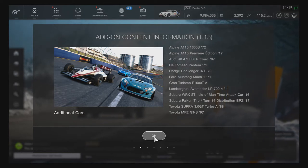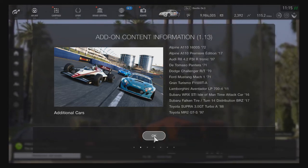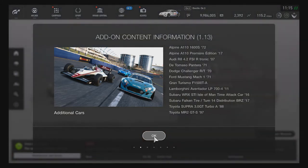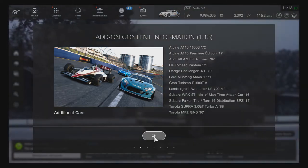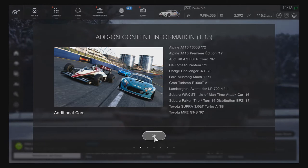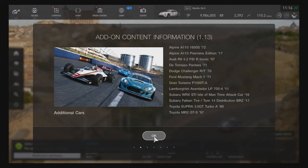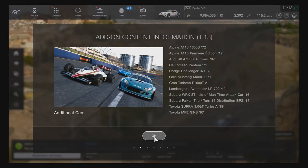To start off you have the additional cars: a 1972 Alpine A110 1600S, a 2017 Alpine A110 Premier Edition, a 2007 Audi R8 4.2 FSI R-Tronic, a 1971 De Tomaso Pantera, a 1970 Dodge Challenger RT, a 1971 Ford Mustang Mach 1, a Gran Turismo F1500TA, a 2011 Lamborghini Aventador LP700-4, a 2016 Subaru WRX STI Isle of Man Time Attack car, a 2017 Subaru Falken Tire Turn 14 Distribution BRZ, a 1988 Toyota Supra 3.0 GT Turbo A, and a 1997 Toyota MR2 GTS.